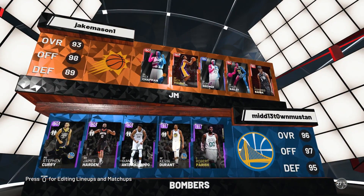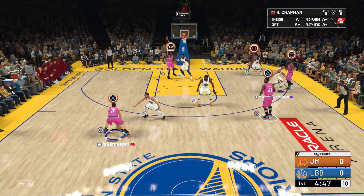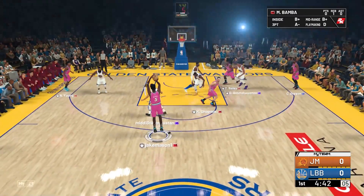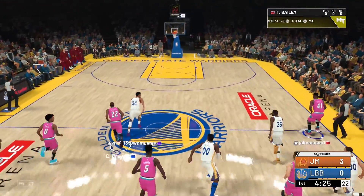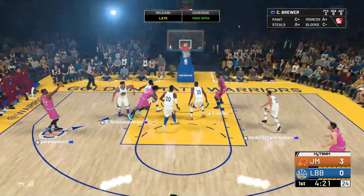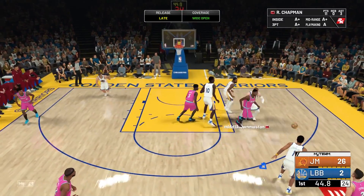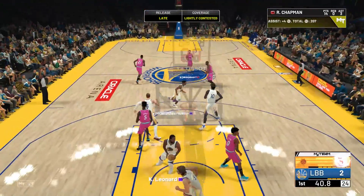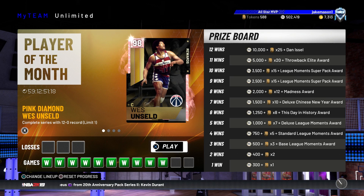This next matchup is up against a full Amethyst squad — better cards than ours technically based off their overall. But I'm really confident with the team we got out here. We hit a three with Mo Bamba and then kick it over to Corey Brewer on the break. Keep in mind that Corey Brewer has a slower release. The game ends up 29-2 and we get another rage quit. Now 10-0.